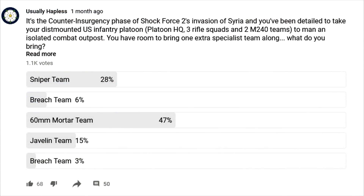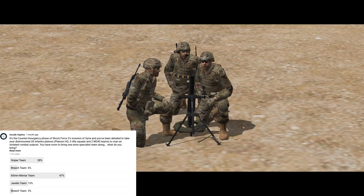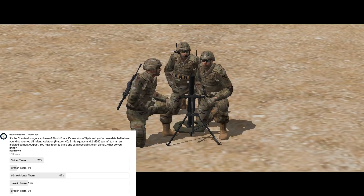Rounding out this batch of polls, we've got the unit choice question. You're going off to man an isolated combat outpost with a US infantry platoon in Shockforce 2, and you have space for one specialist team — whatever you bring will come with enough ammunition, and what you're going to be doing is conducting dismounted patrols against lightly armed insurgents. The choices were sniper team, breach team, 60mm mortar team, and Javelin team. I can tell you without any spoilers that the missions I'm up to in Valleys of Death would be so much easier if I had a mortar — the ability to conduct indirect fire organically is just spectacularly useful in all manner of situations, and not having to rely on off-map heavy artillery support is a must, because you might not get it.